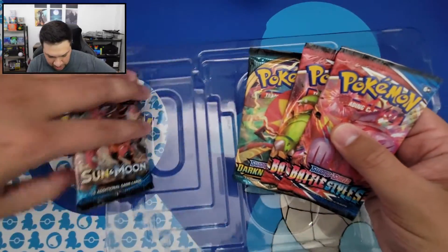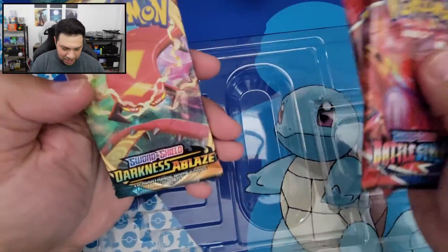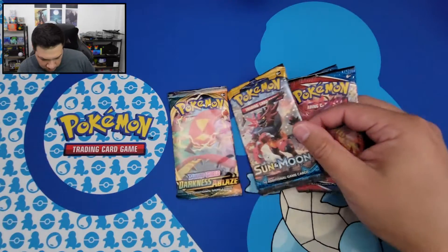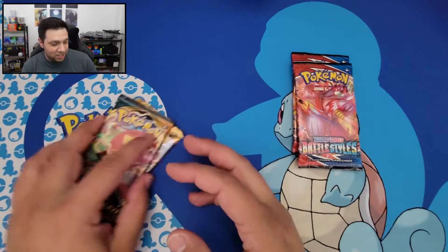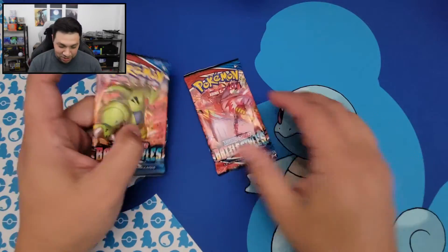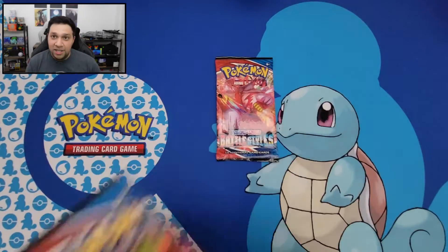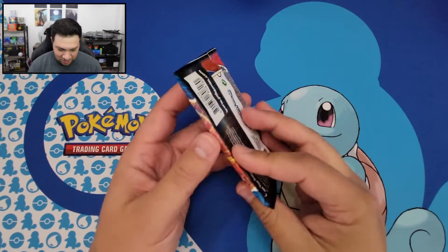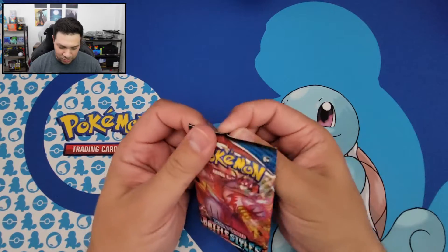There are four booster packs in here. We have a couple Battle Styles, Darkness Ablaze, and Sun and Moon. For Battle Styles, I'm still on the hunt for the sleeping Tyranitar. I don't think we're gonna be pulling that today, but who knows? We'll save the Tyranitar booster pack for last of the Battle Styles ones and see if we get lucky.